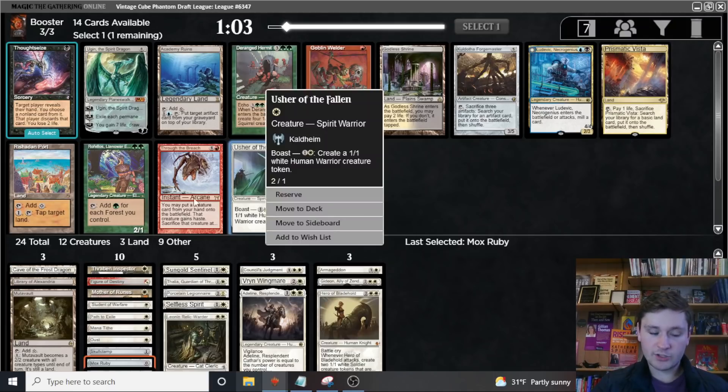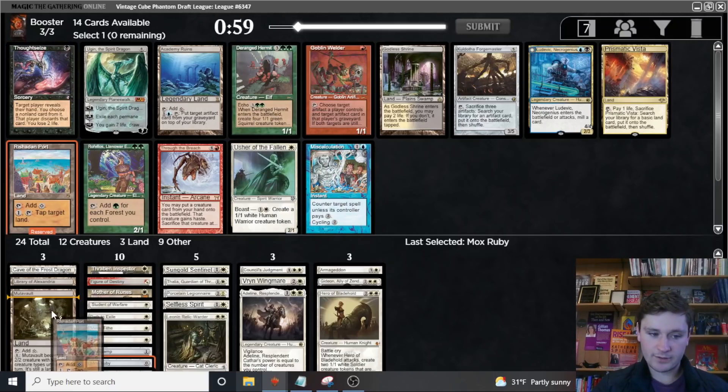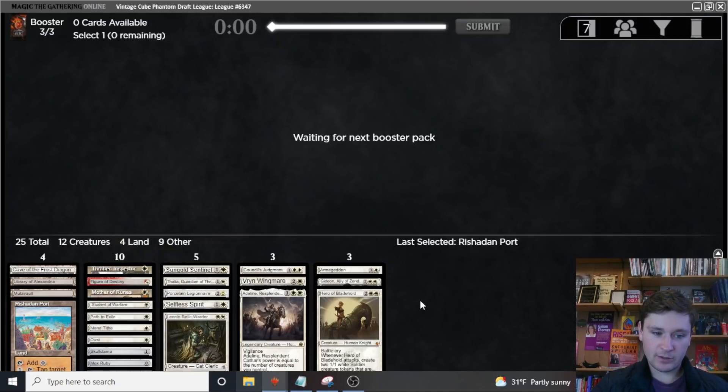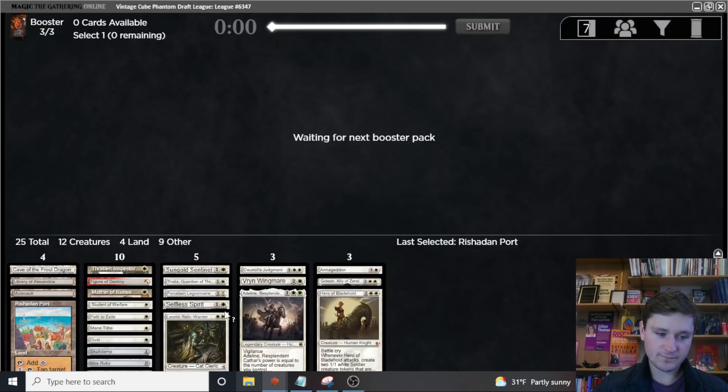Another really good pack for us. Usher of the Fallen and Port are both excellent. Usher should come around, so we'll lead with the Port — not as good as Wasteland, but still a very good value land. One of the best arts ever, in my opinion. Right now we're probably not playing Skullclamp in the main deck — we don't have great Token Makers, we didn't get Elspeth.